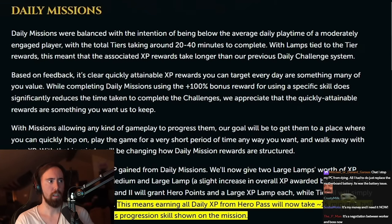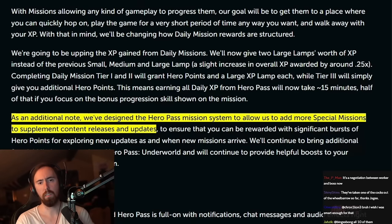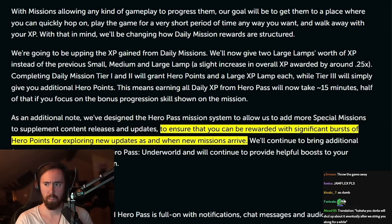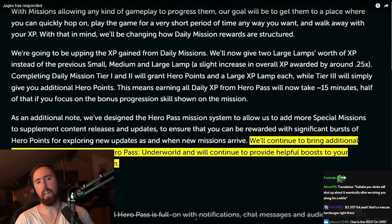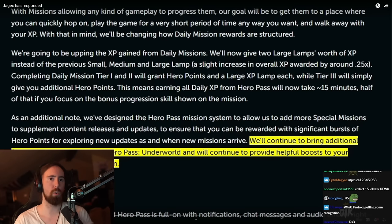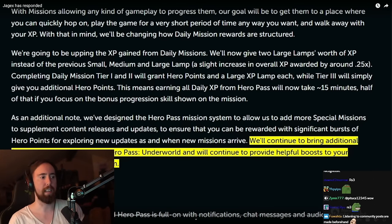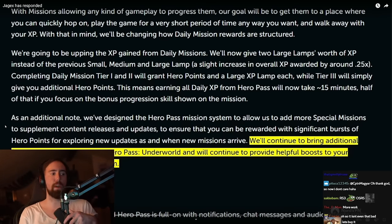Jagex also plans to add more special missions for future content releases during this battle pass, so you can get more hero points from those missions — which give 1,000, 2,000, or 5,000 points depending on the mission. From their perspective, whenever player engagement drops during a battle pass, releasing a special mission gets people to come back and complete the rest of the pass.